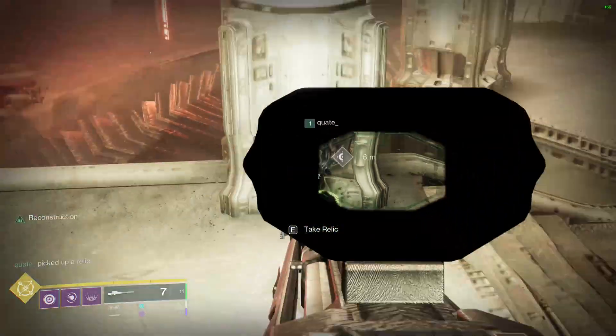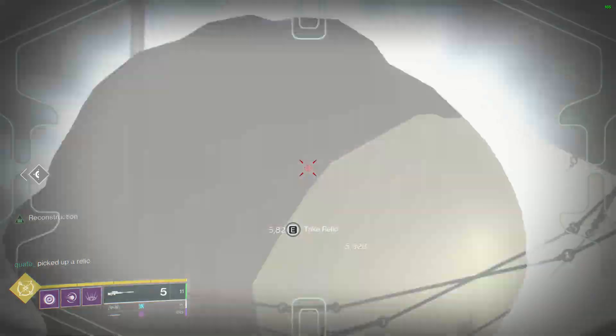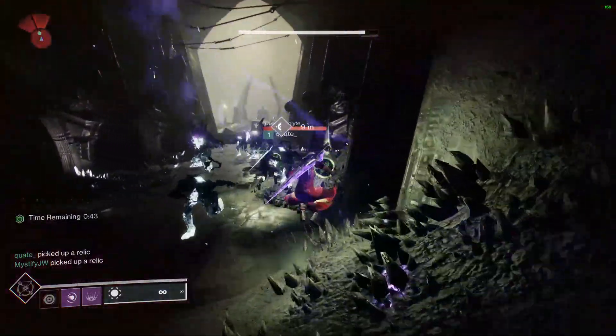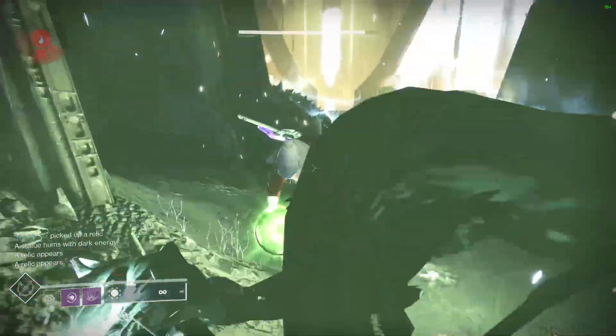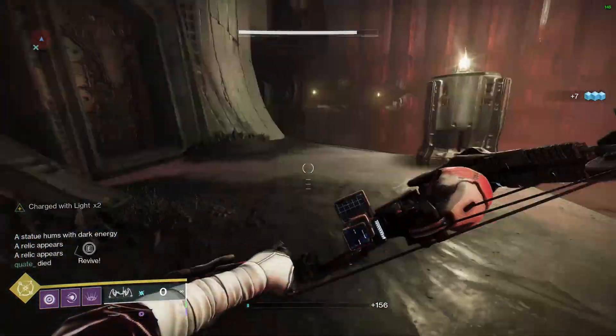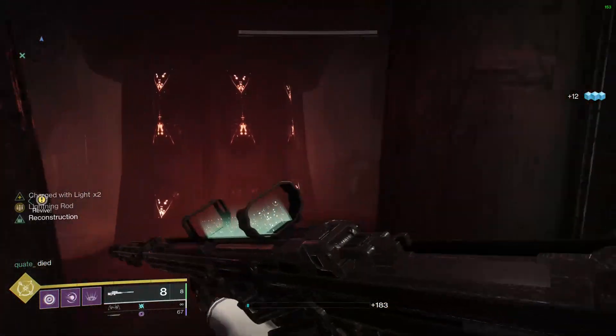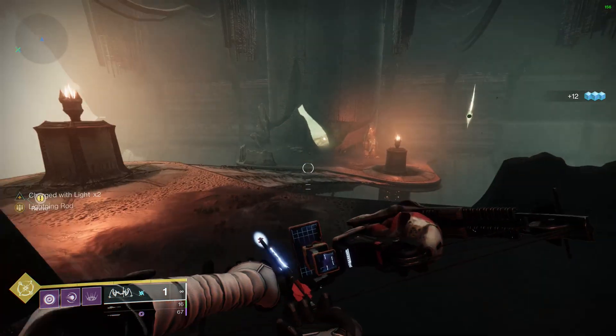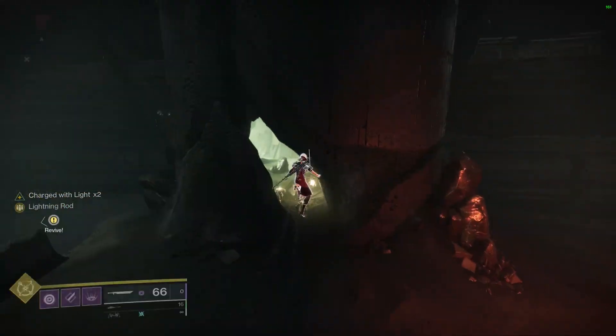The way this method is going to work is you're going to load into Kingsfall Entrance with somebody else. What you're going to do with them is dunk the first relic, and then you're going to head over to the right side where the fifth relic normally spawns — you'll see me doing that here. We're just going to walk on over, and when we walk over, we don't want to pick up this relic here, you don't want to pick up any of the other ones, and you're going to want to kill these four acolytes that have spawned.